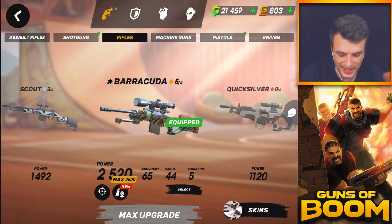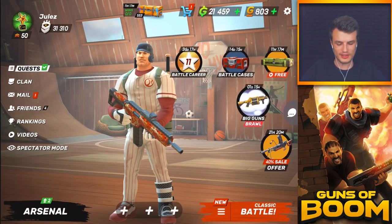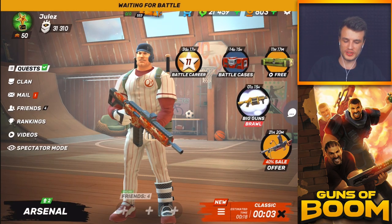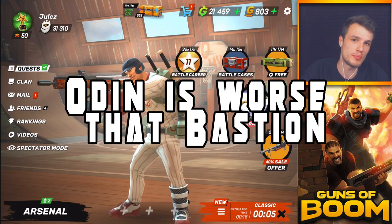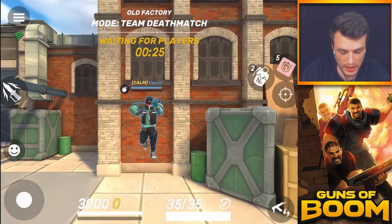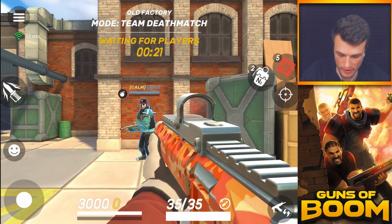Also the Reaper, lastly the Barracuda, and we're also having the Dark Stalker and the Cheetah pants - that's all we take with us into the match. Let's see how the Odin performs. I believe it's better than the Bastion, but maybe the Odin can convince us today differently. We're playing here on Old Factory.